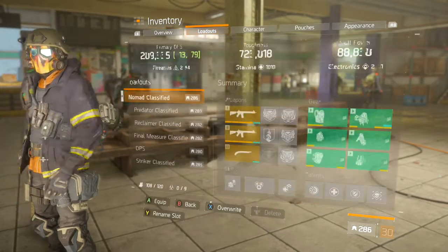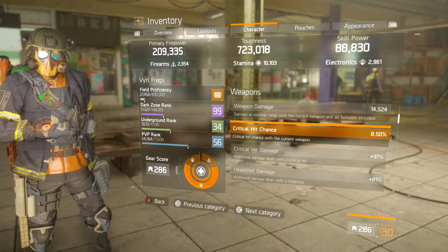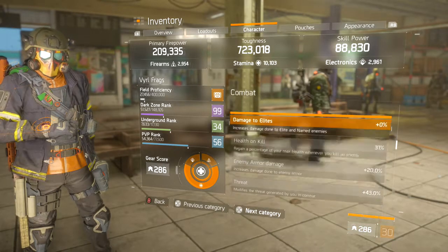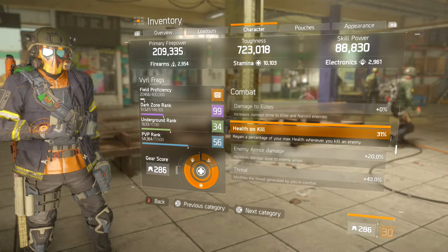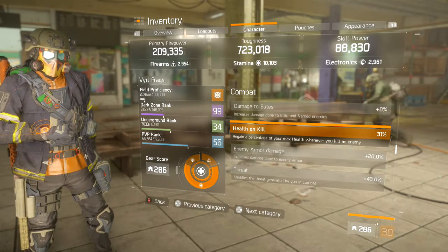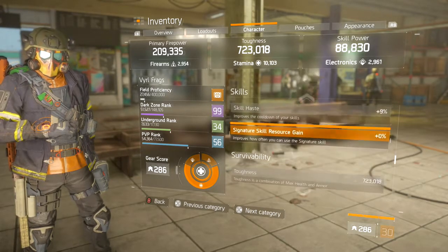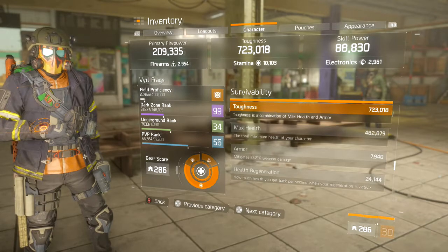On the character sheet, we only have 8.5% critical hit chance but almost 100% critical hit damage, and headshot damage is 81%. We have no damage to elites because this is not really a PvE build. We have 31% health on kill, which really helps keep you alive — if someone's knocked down in Last Stand or the Dark Zone, you can easily use this to recover health. Enemy armor damage is 20%.